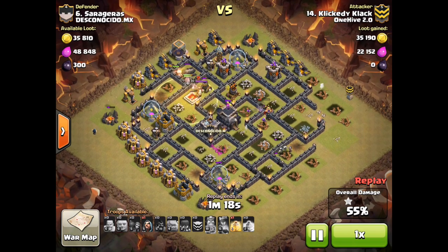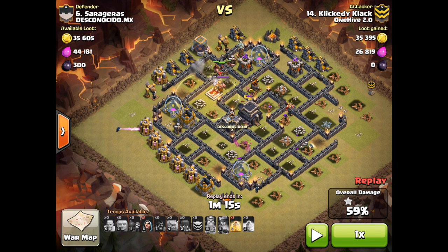The only time it's not really effective to use a 2-1-2 is if you're going to be using those witches, wizards, and barbs on a side where you're not bringing in your kill squad. If you're doing that, you can use a valkyrie or a loon drop depending on what's in the CC — it's going to take a lot less spaces. We'll do a different video on how to kill a CC without witches.